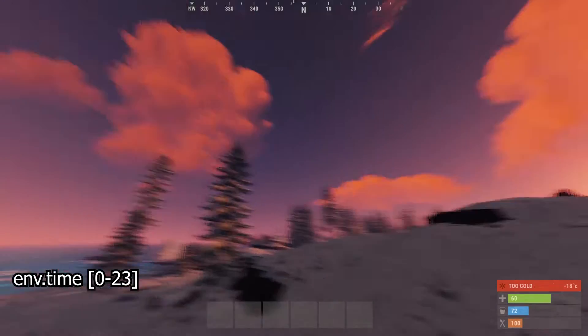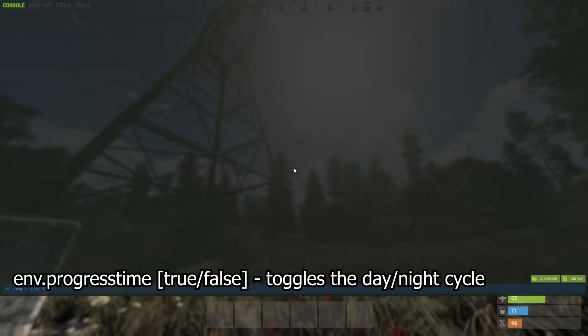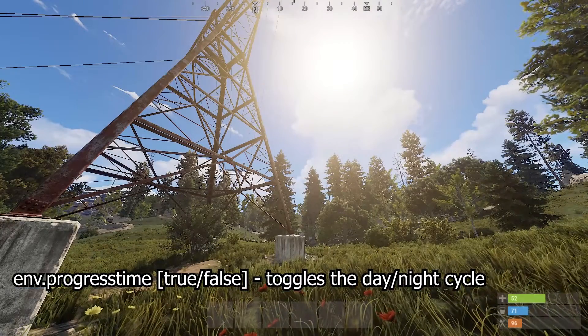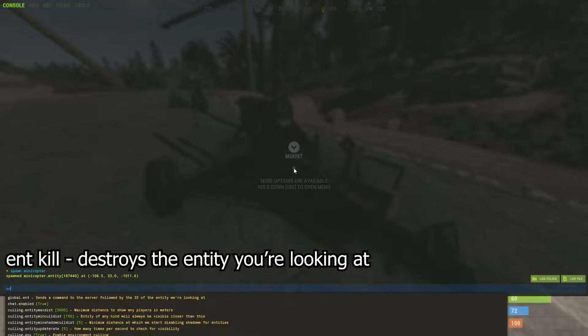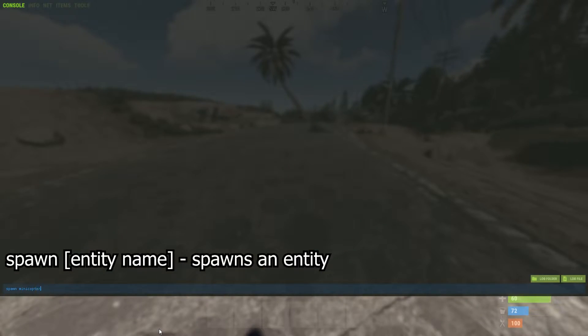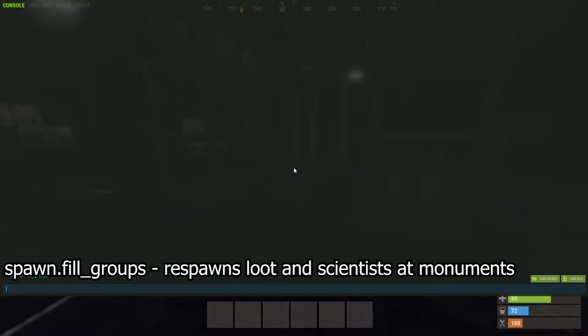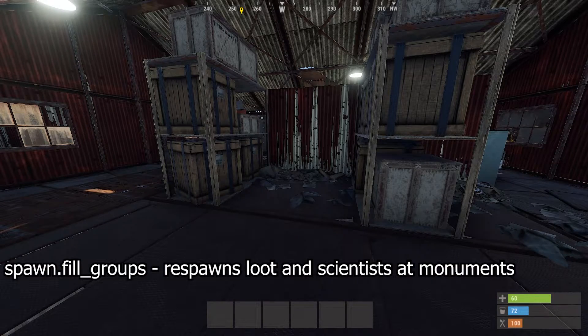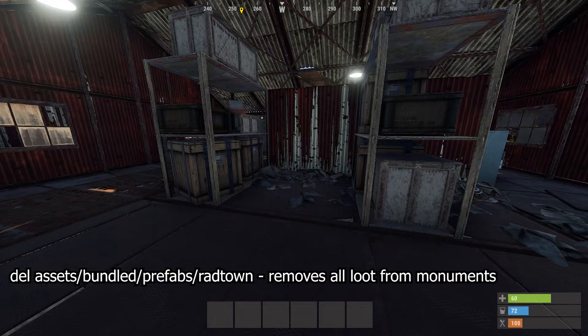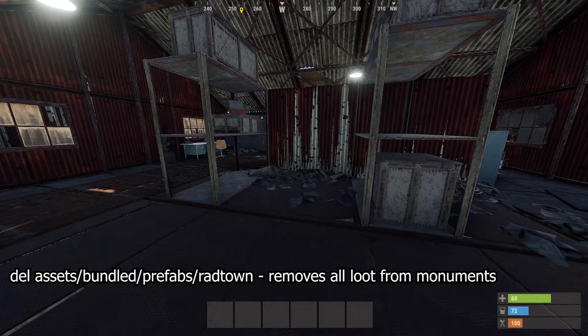env.time can be used to set the time of day on the server. env.progressTime can be set to false if you want to disable the day-night cycle. ent.kill can be used to destroy the entity you're currently looking at. spawn entity can be used to spawn things in. spawn.fill_groups can be used to respawn all loot at monuments. del.asset /bundled/prefab/rat town can be used to delete all the loot at monuments.